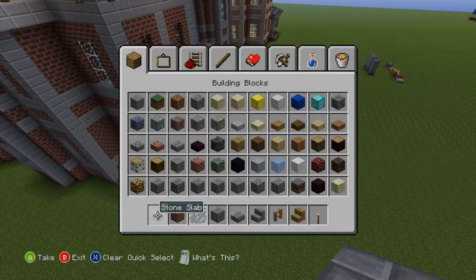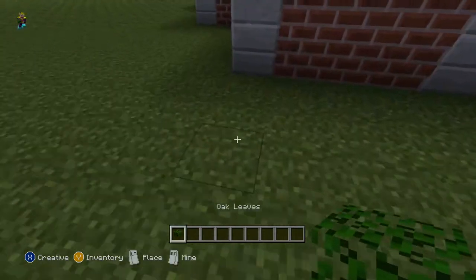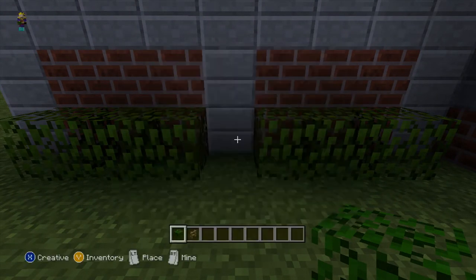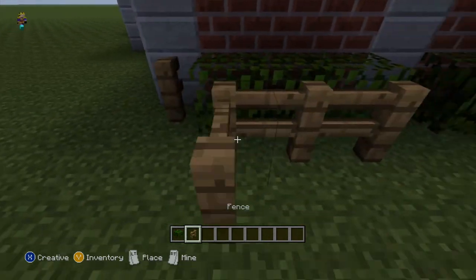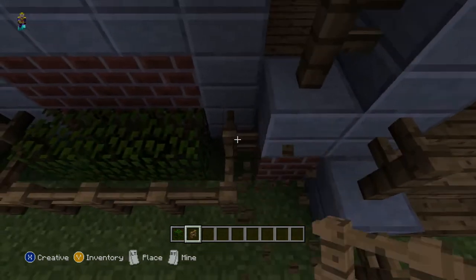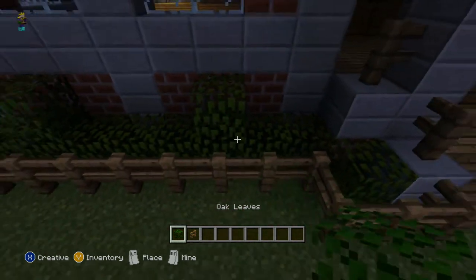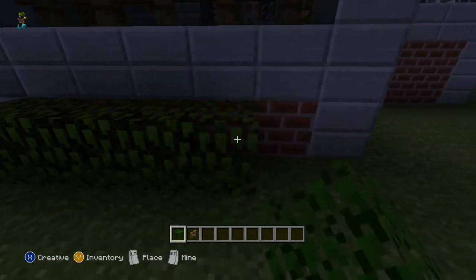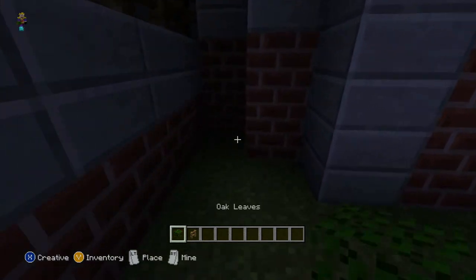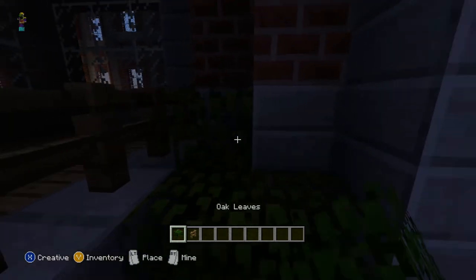Now, some helpful hints for you guys — what you can do is take some leaves and put them in front here, just like this. And get some fences. This is what I like to do. The general rule of thumb is you only want stairs to touch half slabs. And then you can go like this, just like that. Put a little growth in there.